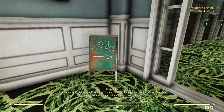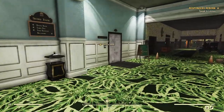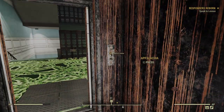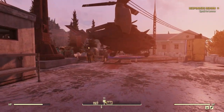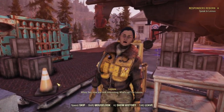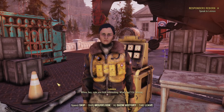The last thing we need to do on the first run before we can go on our first expedition is speak to Lennox. This is just a one-off as well. So we'll head up to the roof where she is standing protectively over her pride and joy, the Vertibird. Up on the roof of the Whitespring — this is where they have parked their Vertibird.